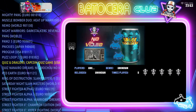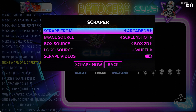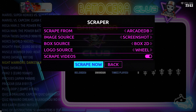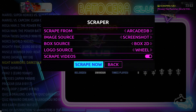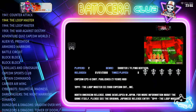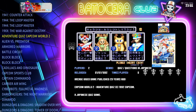Let's go ahead and scrape everything. Press Start, go into Scrape, and scrape from Arcade Database. Set image source to screenshot, box source to Box 2D, and enable videos as well. Start the scrape — it's going to take a while, so I'll fast forward. Once finished, press Start, go to Game Settings, Update Game List, and you'll see it found videos, pictures, and everything for all of them.